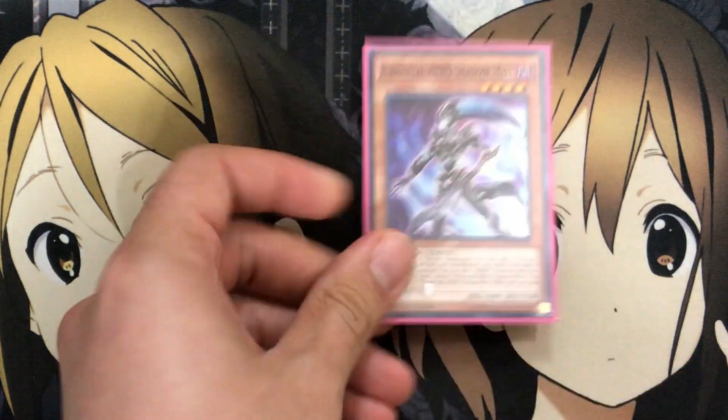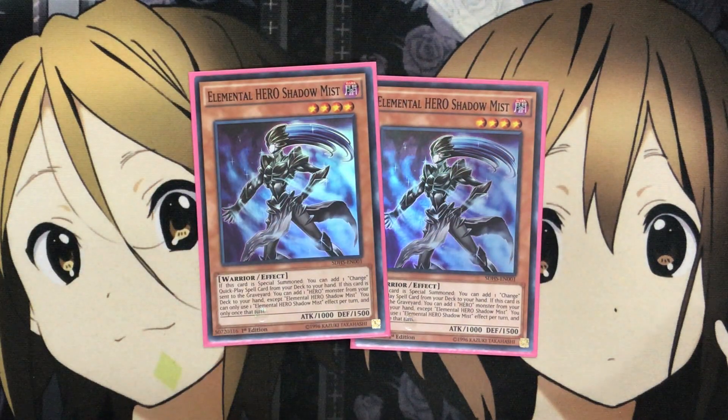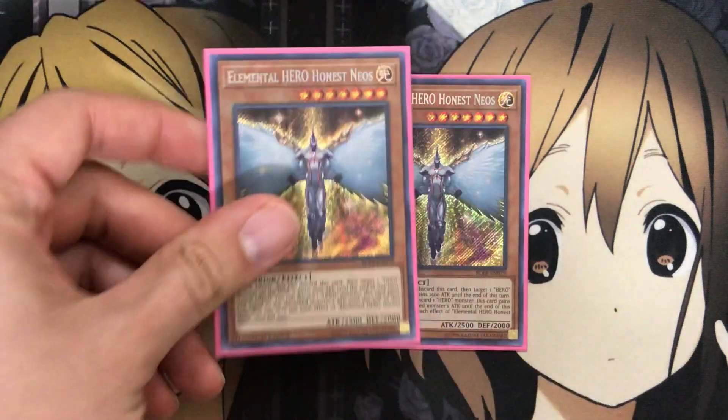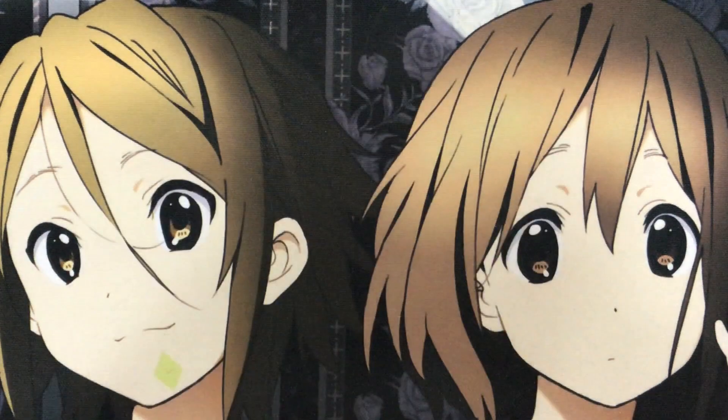I also run two Elemental Hero Shadow Mist, just to work with the Mass Change search and the hero search as well. Working together with the generic hero monsters definitely comes in handy. Same goes for Elemental Hero Honest Neos — just for the hero boost it can provide. When you target a hero monster on the field it gains 2000 attack, and it's a quick effect, so very helpful. I mostly use this card for that power boost with my big hero fusion monsters.